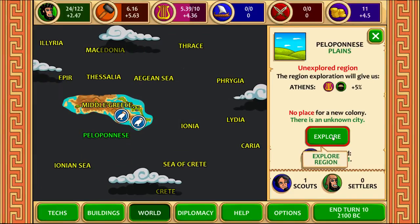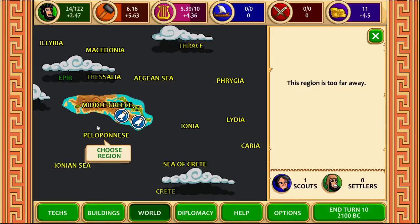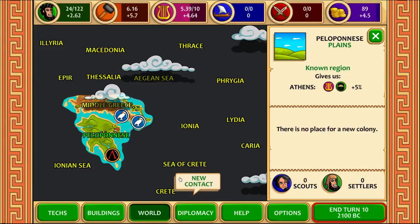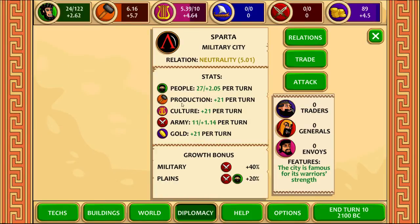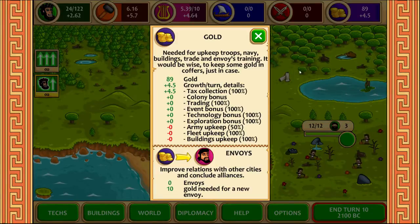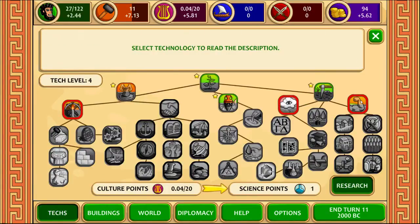So we have a scout now and we can go scouting. It gives us a bonus when we explore. Since I took the tutorial, I have to go here — this gives me culture and population boost. We also got some money from the barbarians, and we found the Peloponnese — so this is Sparta. Once we get the envoys, we can start dealing with them, because they have a powerful army and I would like Sparta to be my ally. There's no way I can attack them with my weak Athens. So we'll have to get some envoys going, which means money, and we need some more money.